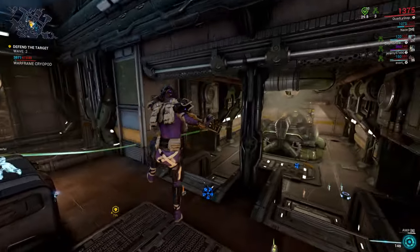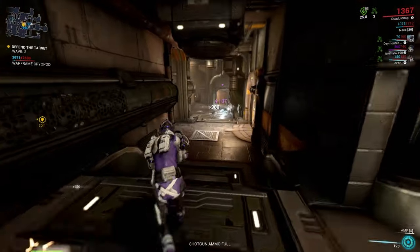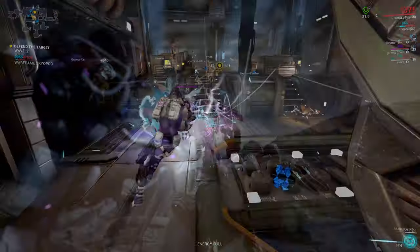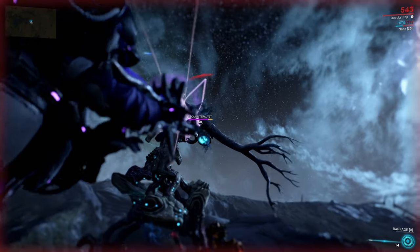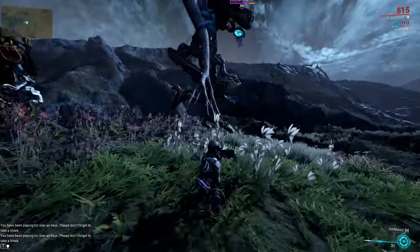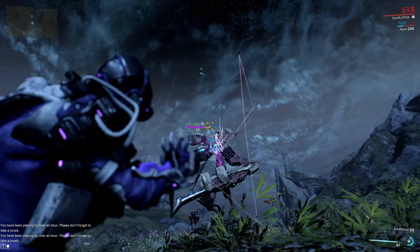Granmu Prism shoots a three-shot burst grenade which is actually quite solid. You need to lead your shots and the damage against normal enemies is not that good. Against the Teralyst though, this Prism is quite amazing because of its low energy consumption. I myself would stay with the Shwaak Prism though, but it really comes down to personal preference and mastery-ranking Amps.